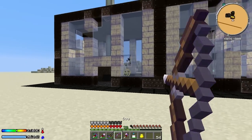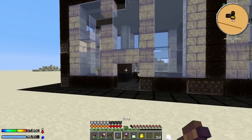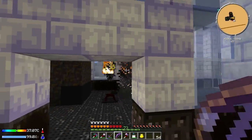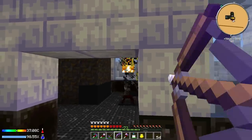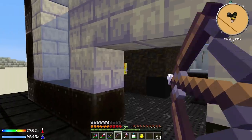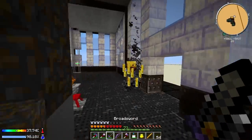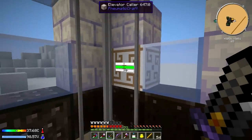There's blaze up above and blaze down below too - one has spotted me. Let's take that guy out and get rid of that blaze spawner. They're spawning all over the place, we've got to be faster. Got that one! Let's go take care of this thing. Got the spawner - and what's this? An elevator caller!